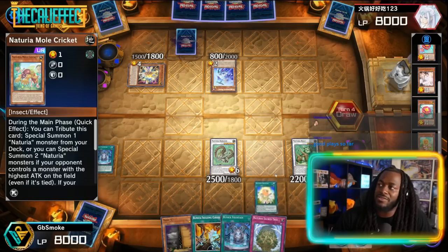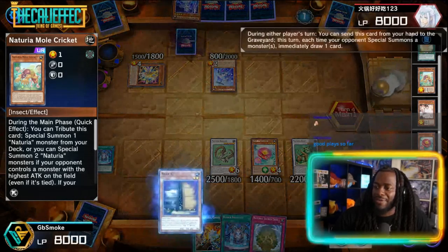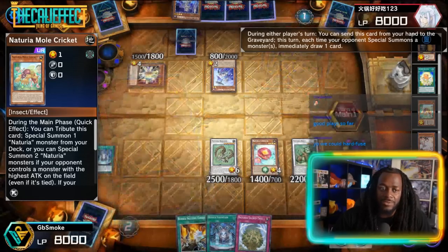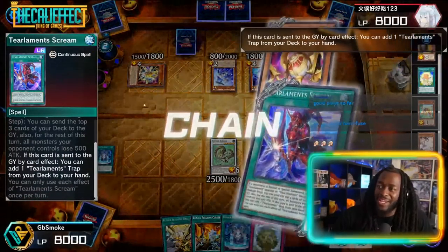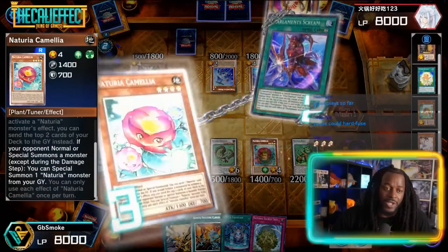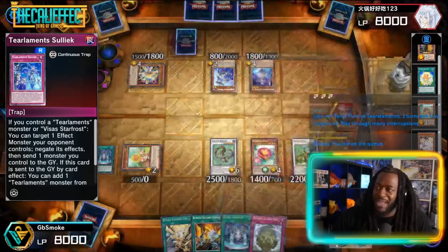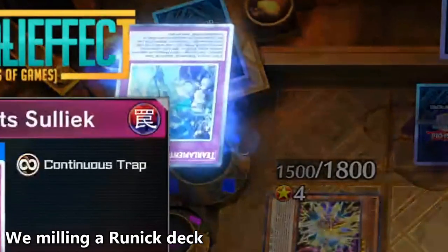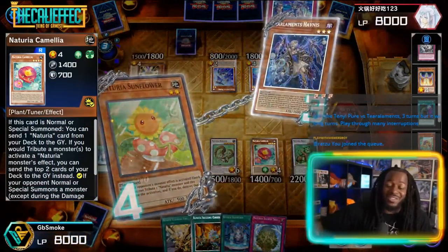We'll activate Naturia Blessing immediately, summoning Camellia. The opponent plays Shiren — we chain Maxi to the Shiren. We draw a card off Shiren. Ajito and Scream both activate their effects. We use Camellia's effect — when your opponent Normal or Special Summons, you can Special Summon a Naturia monster from the graveyard — so we bring back Sunflower. We're building to shut him down. Ajito sends five cards, which actually helps us by putting Rooted cards in the graveyard for draws.